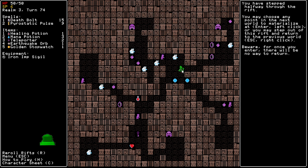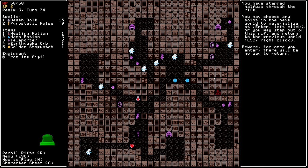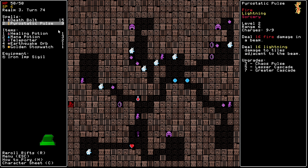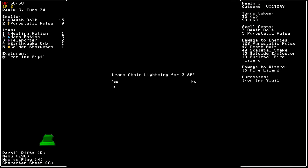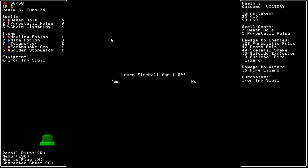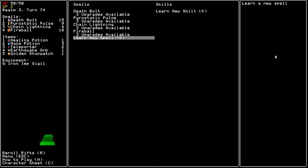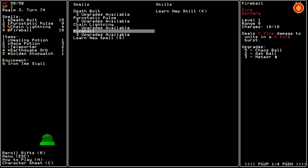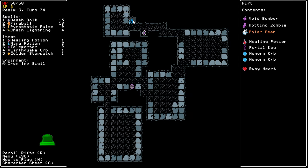I don't like this level layout, but it is a lot more benevolent than in Rift Wizard 1. In Rift Wizard 1 there would be a lot of corners, and it would suck for something like Parastatic Pulse. This is a lot more palatable, and I'll also be getting Chain Lightning and Fireball — let's get those now. Recently I discovered that if you hold Shift and move it up or down while it's highlighted, you can rearrange it. I played almost 360 hours of Rift Wizard 1 and I didn't know about that.